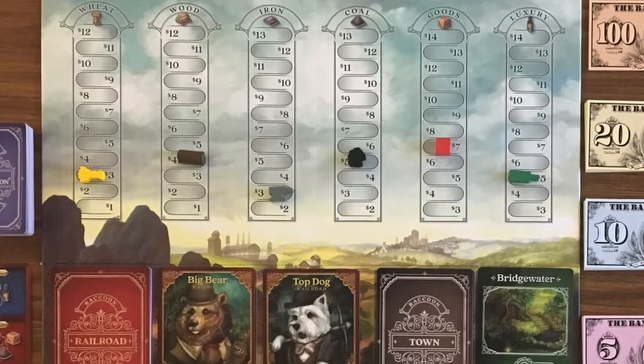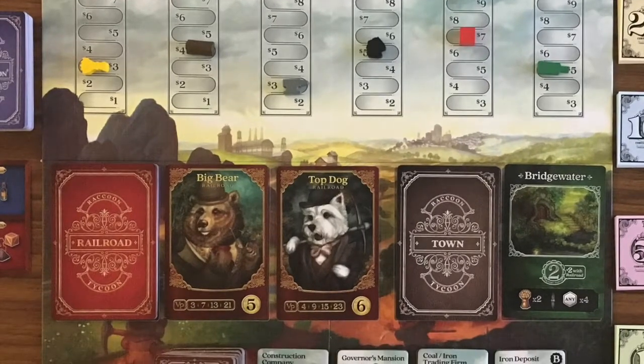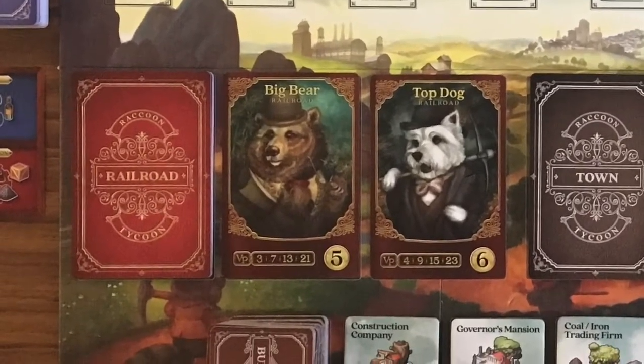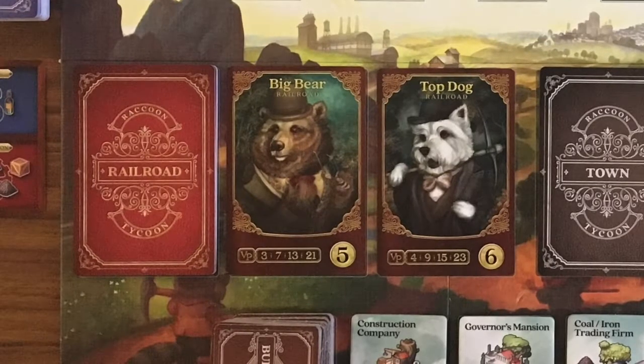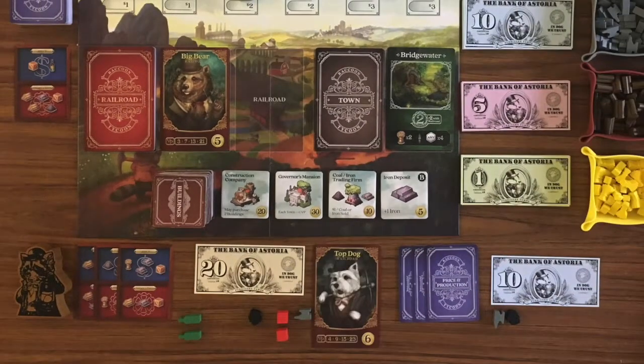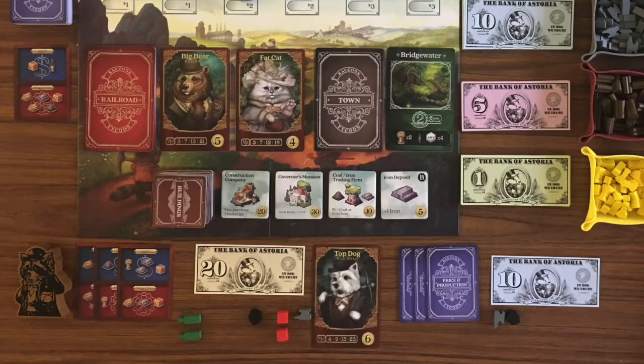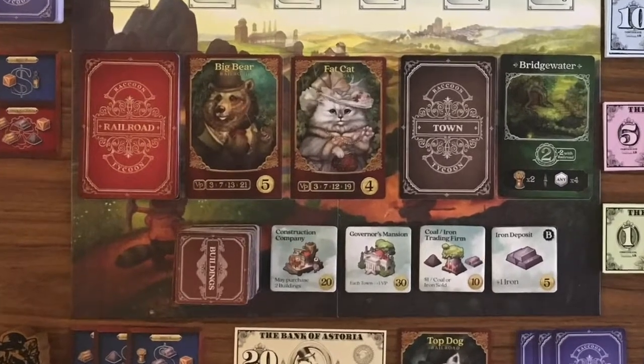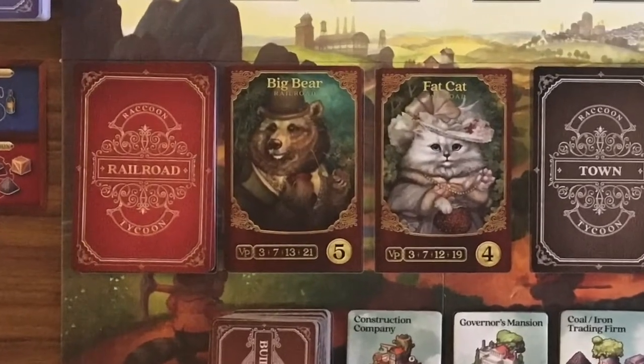A third action is to start a railroad auction. You will choose one of the railroad cards that are flipped up and start a bid for that card — the minimum bid is shown on the bottom right. Players continue to increase their bid or pass, and once a player passes they cannot bid anymore. The highest bid wins that railroad card. The player places it in front of them and a new railroad card is flipped over to replace it. If the player who started the auction doesn't win, they can perform another action, including another auction of the newly flipped card. If they do win, their turn is over.